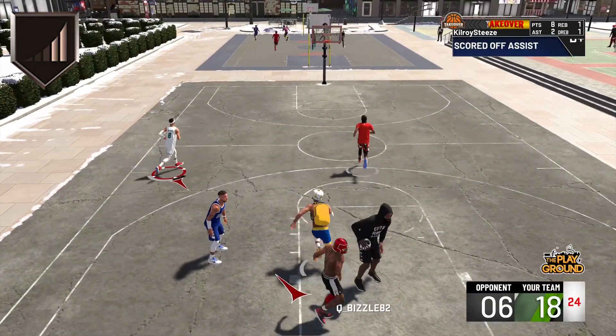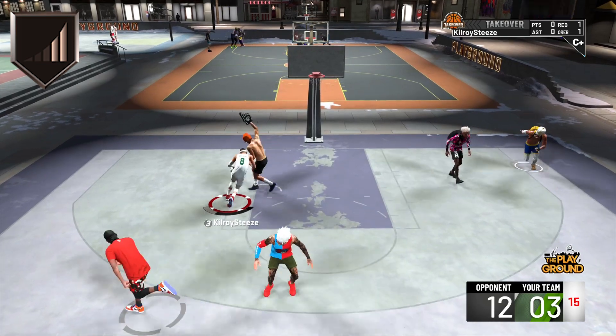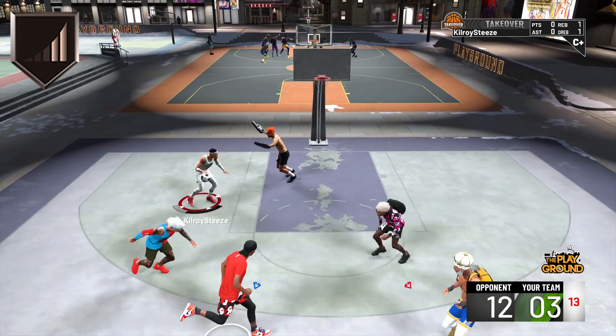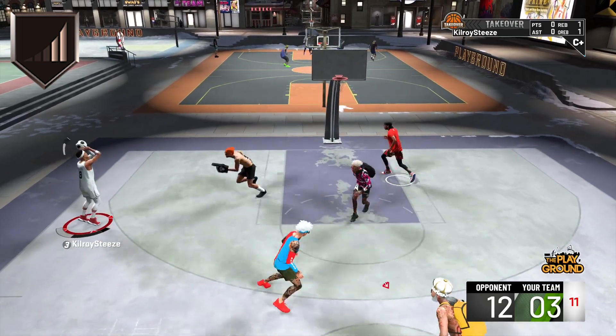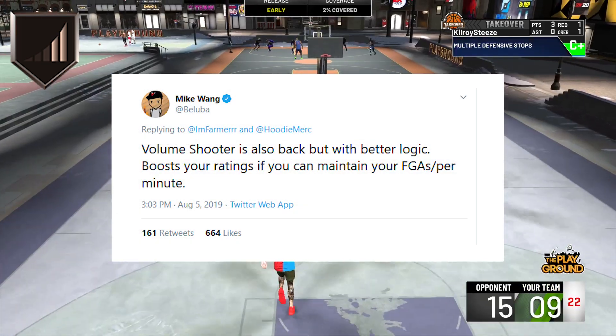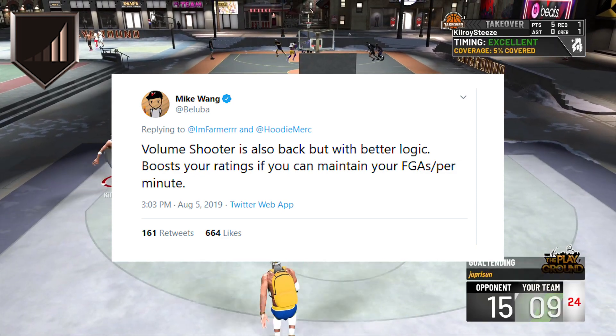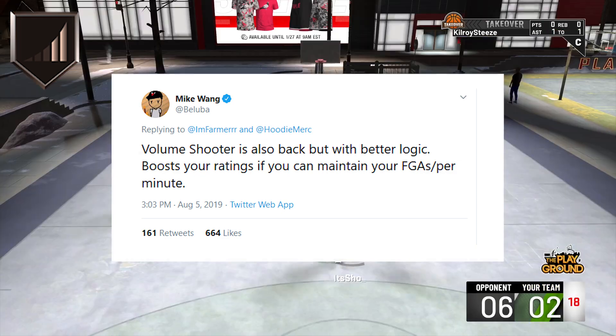Before we get started, if you've been finding any of our content helpful, be sure to leave a like, comment, or even subscribe, because the content is not stopping here as we continue our quest to test every badge we can. Now, as I was saying, Mike Wang said the logic was improved for this badge, and per Mike Wang, the way this badge helps is by keeping your field goal attempts per minute higher than one.